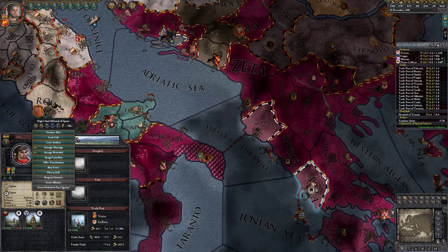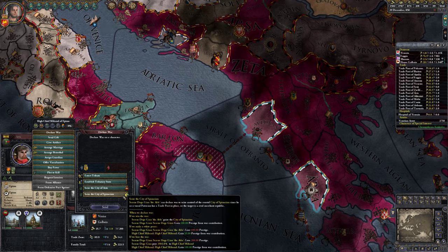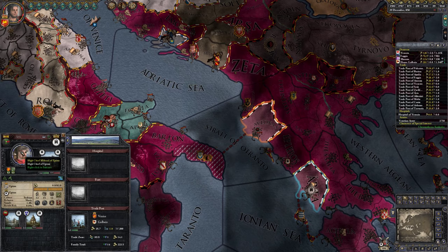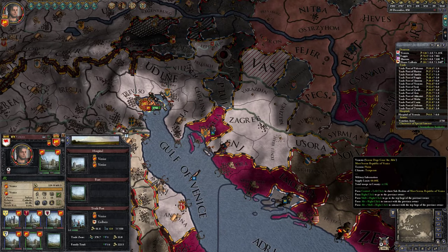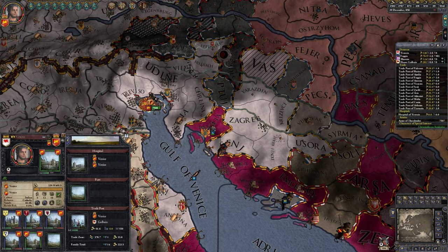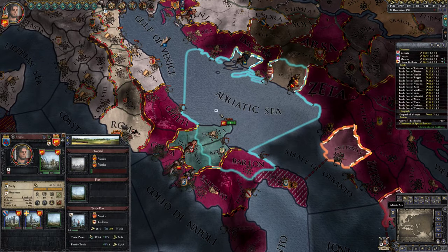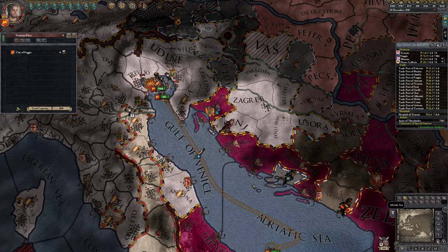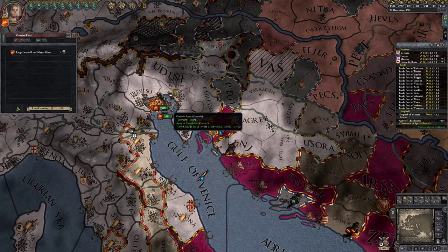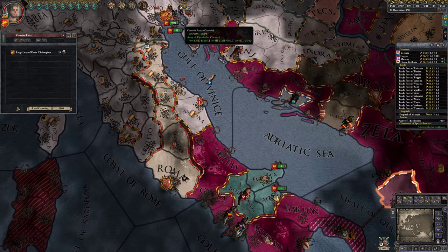Right now we don't really have anything else to do, so we are going to go seize some cities — or at least try. It might not work out, but let's see. Let's get our ships going — press C — that's not enough. Let's get some more ships up here. Is that going to be enough? Nope. There we go — that's enough ships.